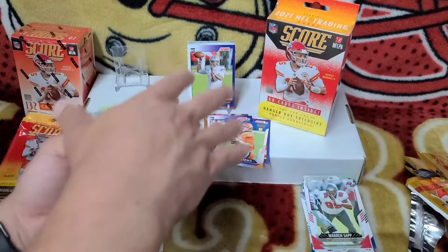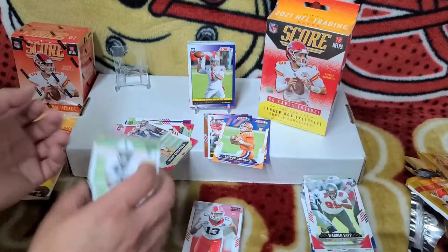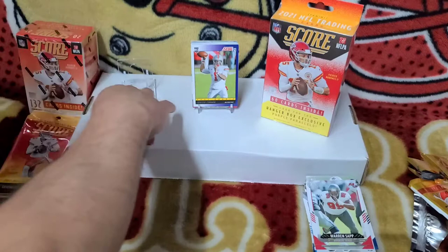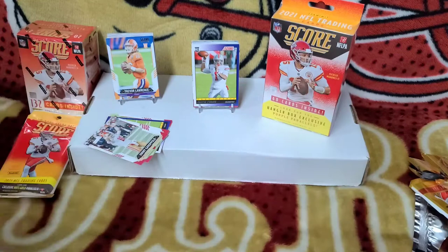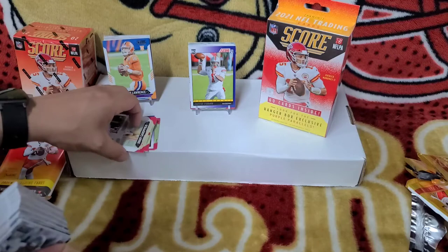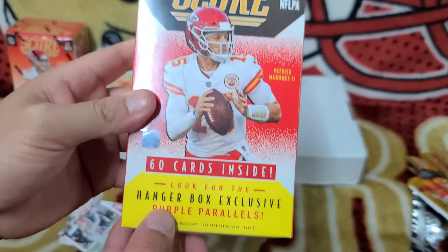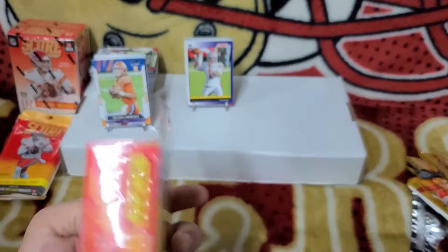That was pretty good — you get a lot of cards in here, and you get to learn all the rookies. Here's the Niner PC stack and the base stack over here. You can fast forward to this part because we're going to be ripping the hanger box right here.